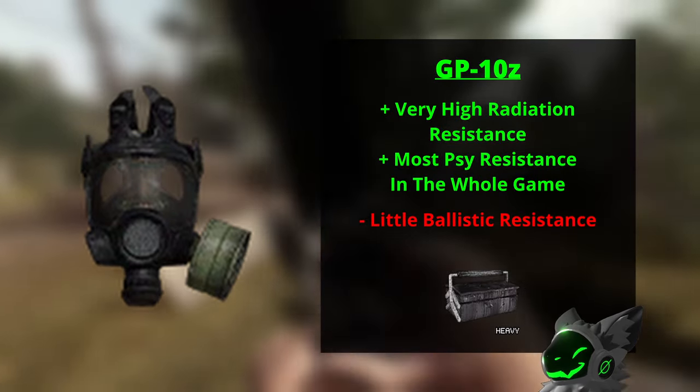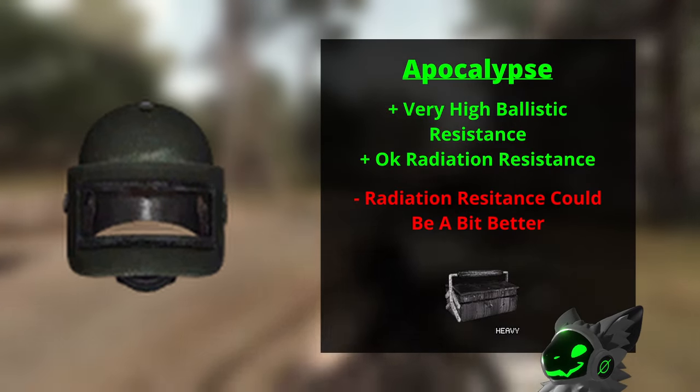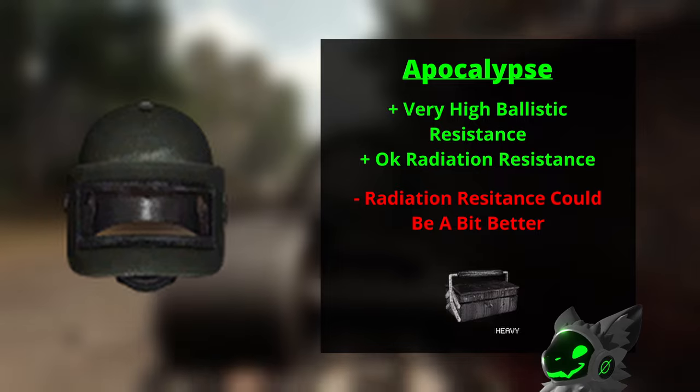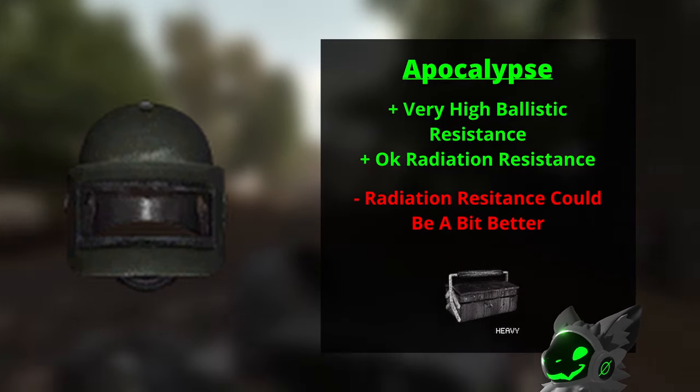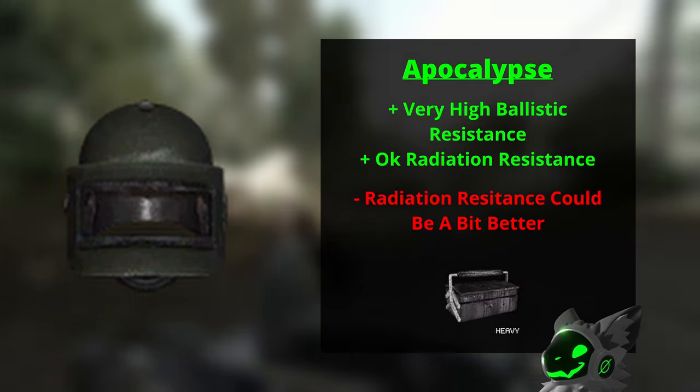It is also important to note that the GP10Z has the highest psi resistance out of all the helmets. The last and best helmet in the heavy tier is the Apocalypse helmet. This helmet boasts very high ballistic resistance — which I know I didn't say is a helmet's main purpose — but it also has okay rad resistance, so you would mainly use this helmet for bullet protection.